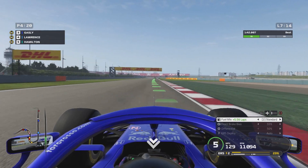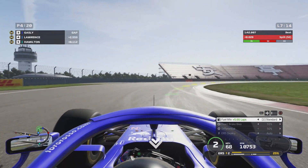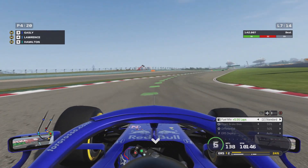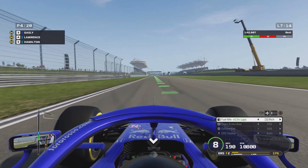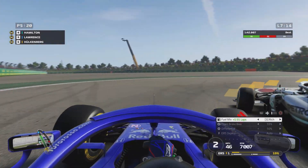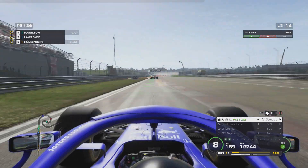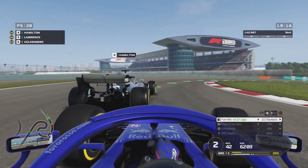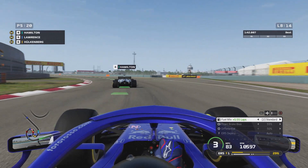Hamilton does get past me but I take it down the inside and he's back behind. It's an interesting race from his perspective. Pierre Gasly is ahead, with Leclerc and Bottas leading the grand prix. Hamilton has DRS and tries to make another move — the Mercedes gets past, we make contact going around the outside. We bang wheels again, but the Mercedes car is just quicker. However, we're gaining on Hamilton again — something must be wrong with his car. I actually bang straight into the back of him.